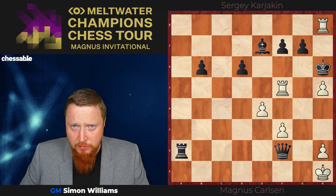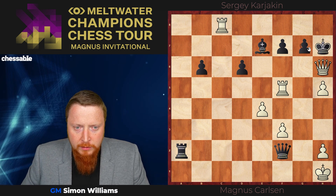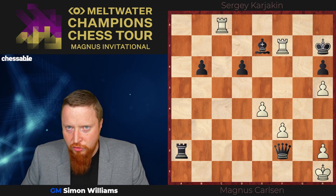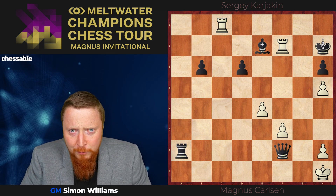King takes, rook to h8, checkmate. And if pawn takes, then there's rook takes f7, checkmate. So a stunning way to, like I mentioned, become world champion.